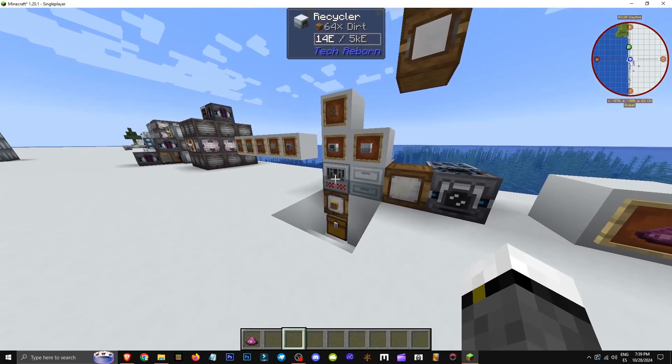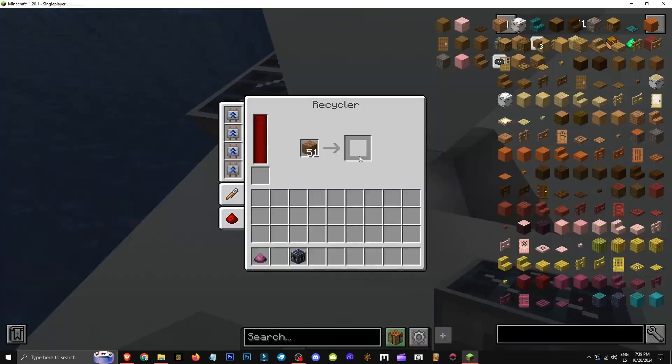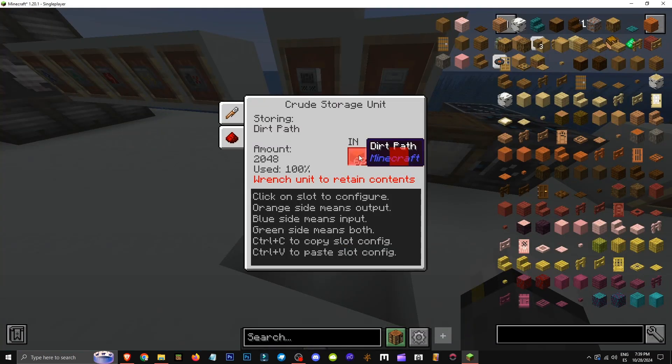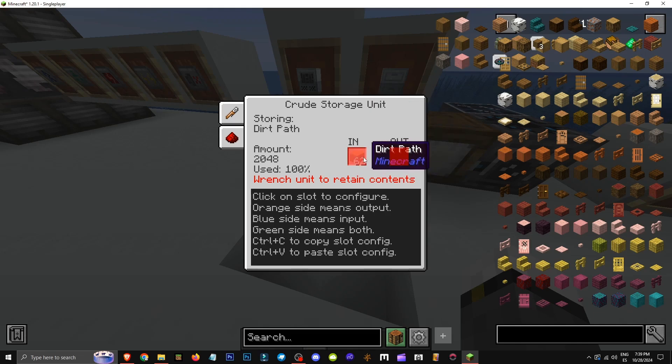What I've done with the recycler to explain its function is convert any item using energy. I'll put a solar panel here. It uses energy to create scrap from any object, regardless of what it is. I've made a path with a storage unit, a raw one, and configured the slot. I set it to in, meaning the input is at the bottom, colored blue, with auto input enabled. I've told it to take all objects from the bottom.